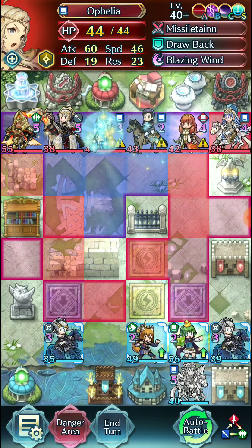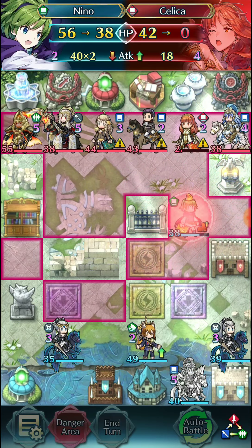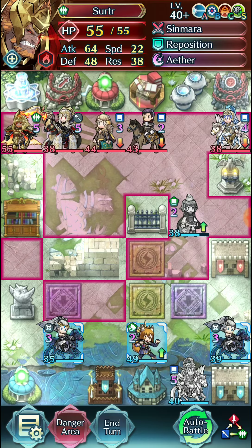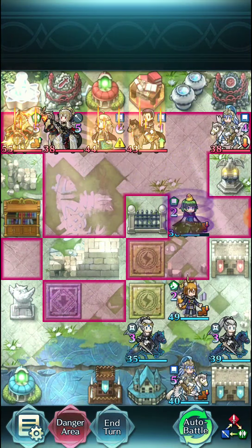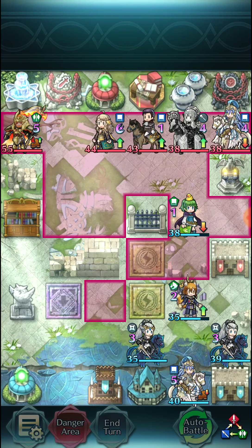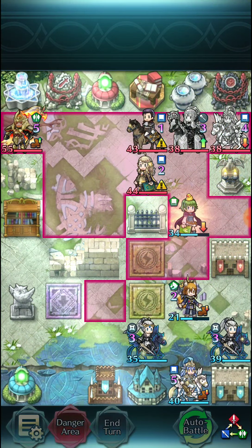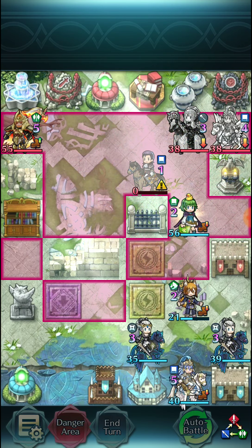We're going to start out with this — it doesn't really matter too much. This Nino is literally engineered to survive a 70 attack Ophelia after Chill Res. So this Ophelia has no chance of winning, and neither does this Veronica. But they can definitely burn attacks by the dancer. As you can see, Ophelia does lots of damage. And Reinhardt's probably going to do more damage — or zero damage, as it is.